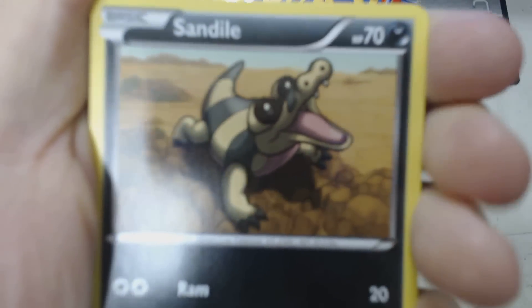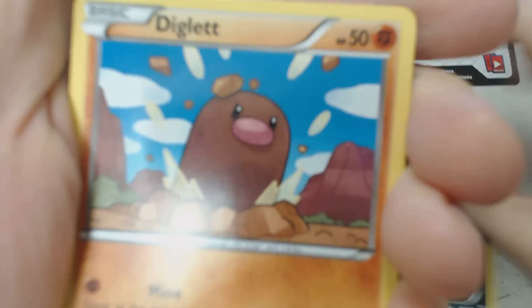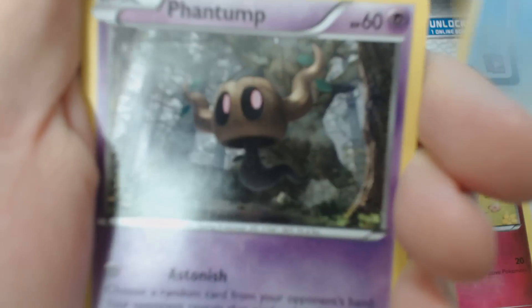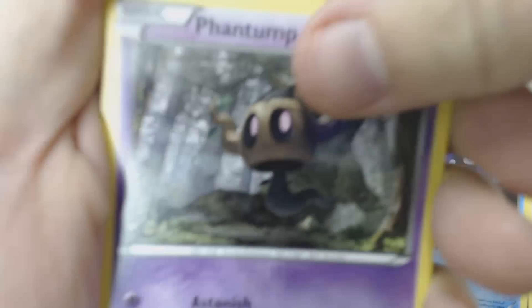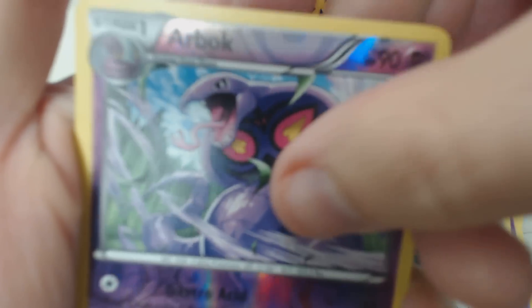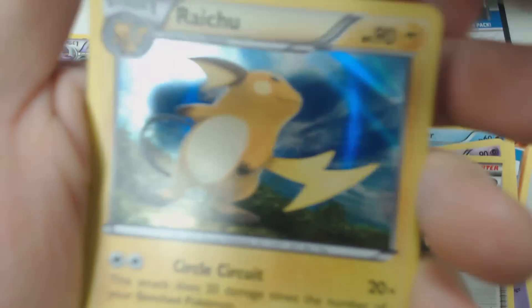We start off this pack with Sandile, Diglett, Jigglypuff, Shellder, Phantump, Fairy Garden, Whirlipede, Shauna, Reverse Holo Arbok, and Holographic Raichu.